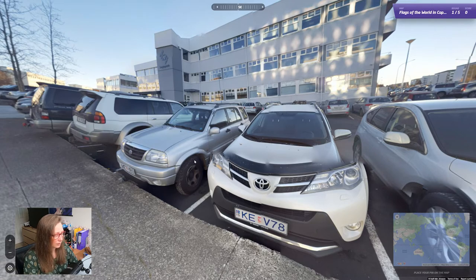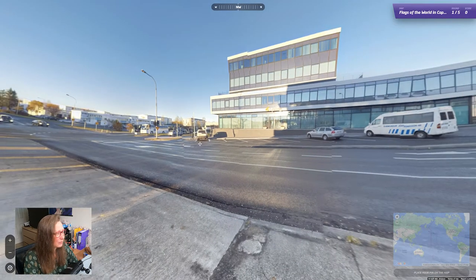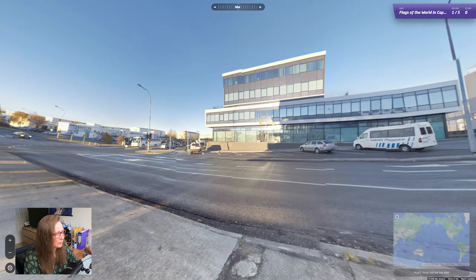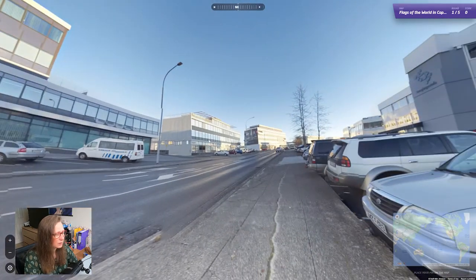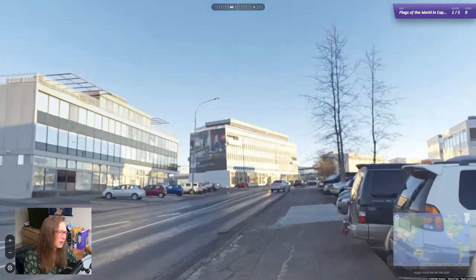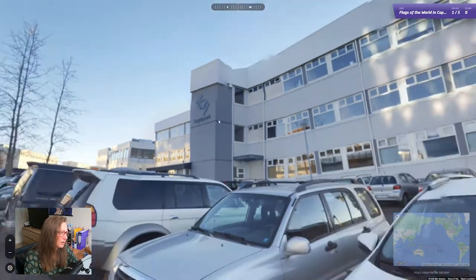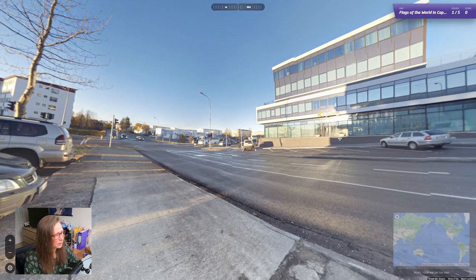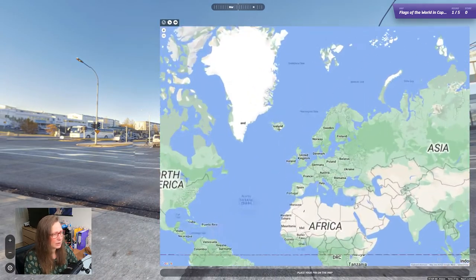Okay, so it's Iceland, right? Oh god. So is there anything we can use to pinpoint where we are? I guess we'll go by the Lysing building — I don't know what that is. I don't think that's an ambulance building. And this building is something else — it's a bit of a... maybe a financial district. Okay, let's get into Reykjavik and see.